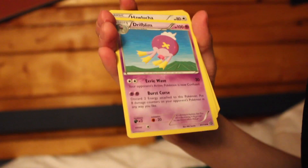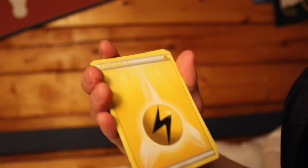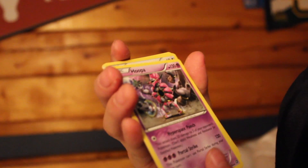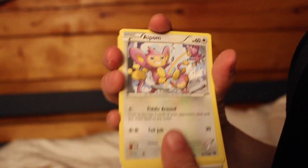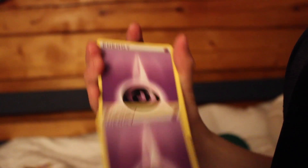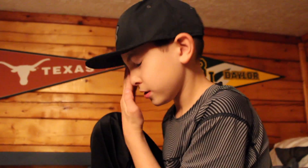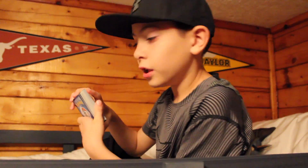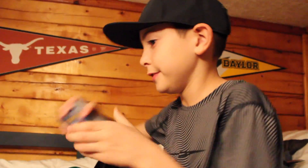Litwick, Energy, Drifloon, Hawlucha, Drifloon, Energy, Hoopa — wait, there's two Hoopas? This one's not holo — put it over there. Apalm, Apalm, and Energy, Energy, Energy, and another Energy. That's the whole theme deck. Look how thick this deck is — that's why it took me so long to go through all these.